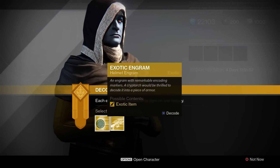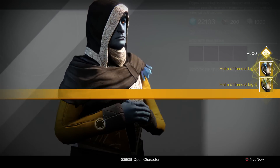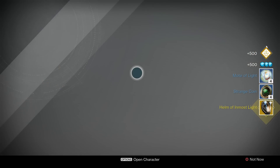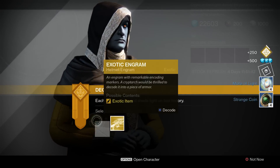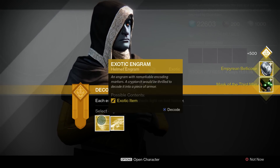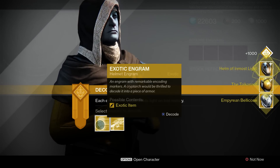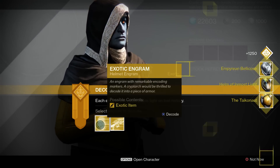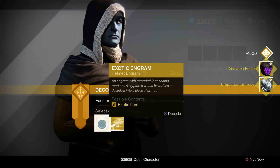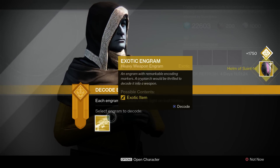Exotic helmets now — let's see what I can get out of this. Inmost Light. Inmost Light again. Mask of the Third Man. Empyrean Bellicose. The Taikonaut. Inmost Light again. Jesus, give me some warlock helms. Graviton Forfeit. Saint-14 — alright, so no warlock helms there.